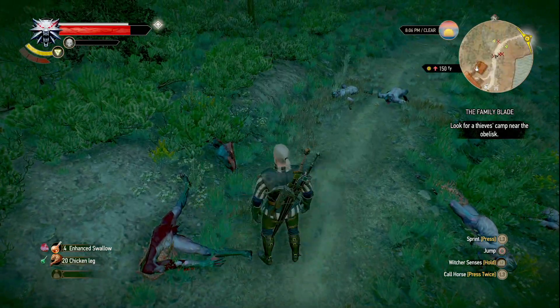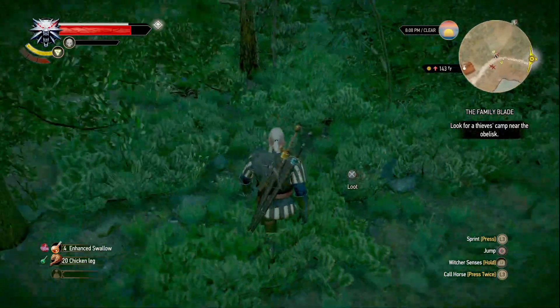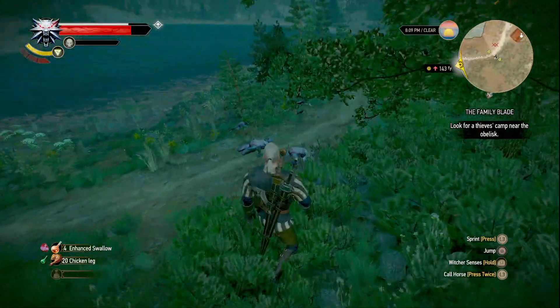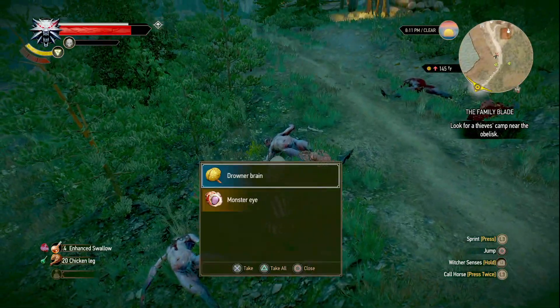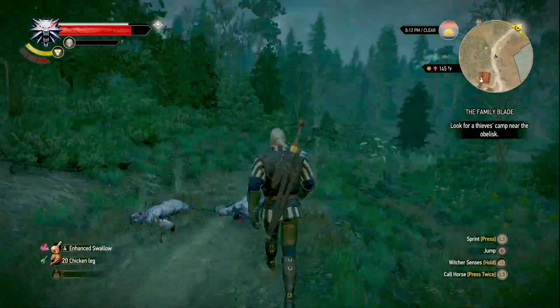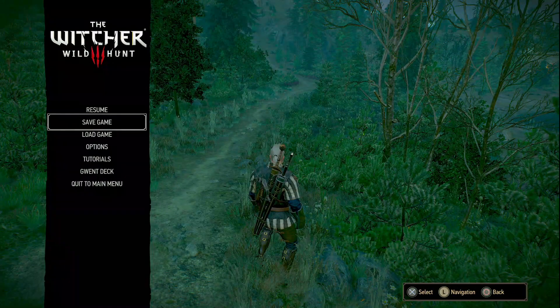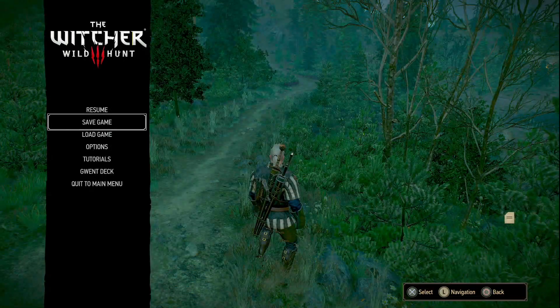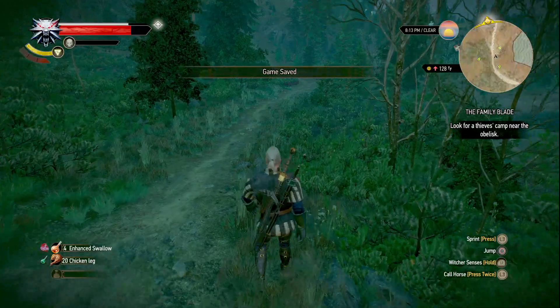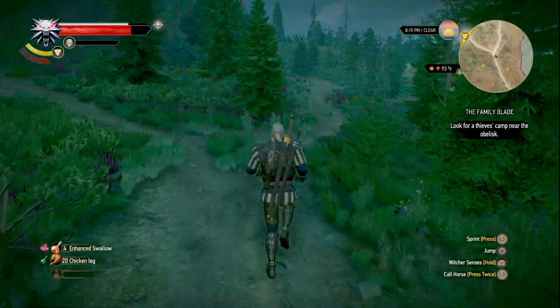Monsters need to be looted. That's part of the alchemy — diamond brain, a monster out with that. I'll continue. Let's save the game. The Family Blade — look at the thieves come near the Obelix. That's where I'm going, that's where I'm discovering new locations and stuff.